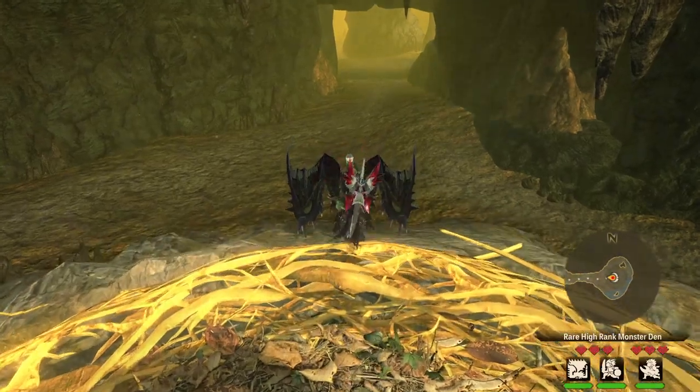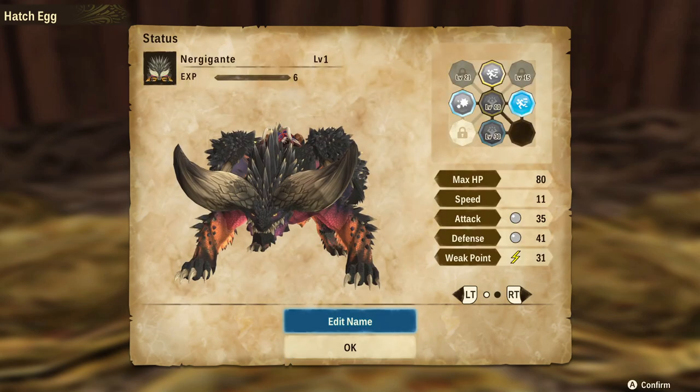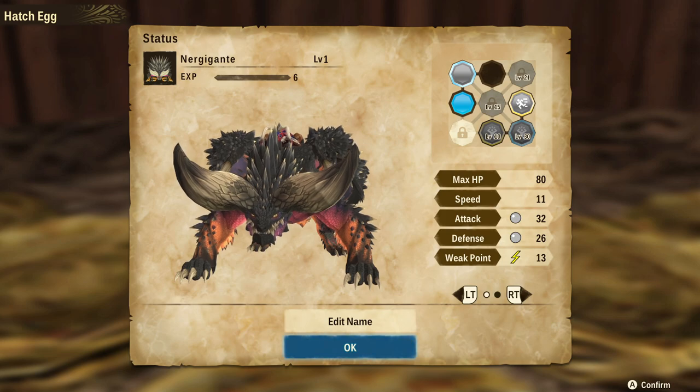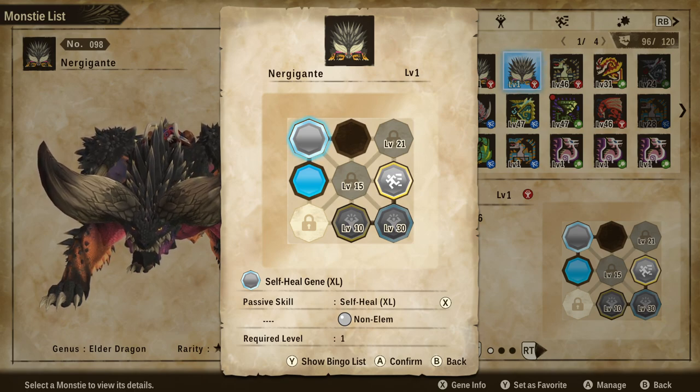I'm gonna take it. This Nergigante came with a much better skill, which is All Elemental Boost XL — it greatly boosts all elemental defenses, so if you're going for some defense, that one is pretty good. And there it is, ladies and gentlemen, the skill I was looking for: Self-Heal XL, which recovers a great amount of HP at the end of each turn. My goal is to make an unkillable Nergigante. This Self-Heal gene is also elementless, which is going to help our overall build.